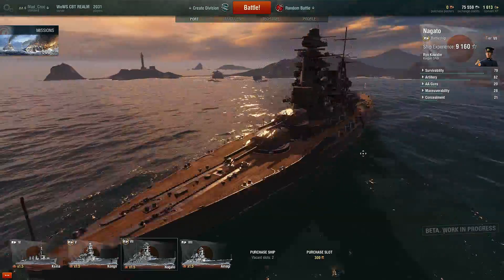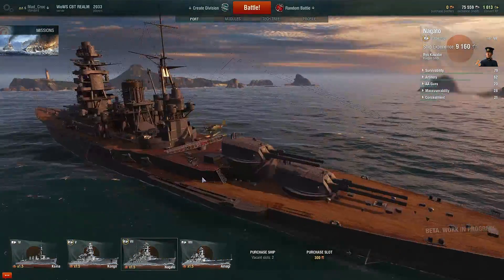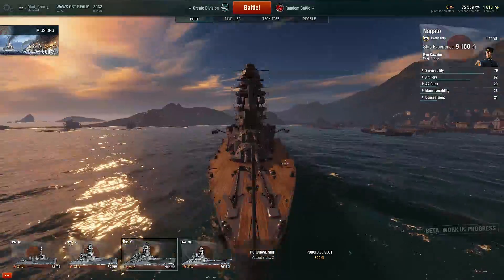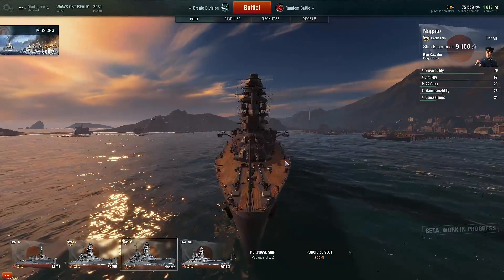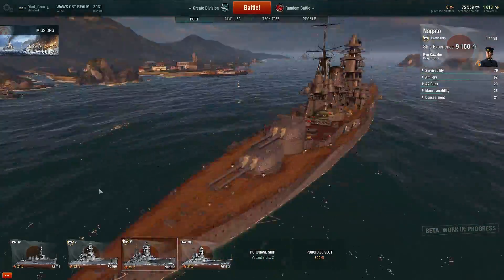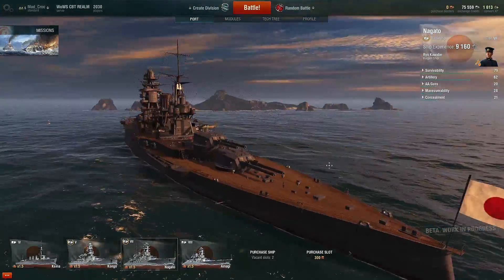Now, a bit of historical information on the Nagato. This thing is actually a World War I ship, believe it or not — laid down in 1917 or so, and commissioned around 1920. It was refitted with the Pagoda Tower and some more advanced systems in the 1930s or so, and in World War II was fitted with more AA guns because of American air power.